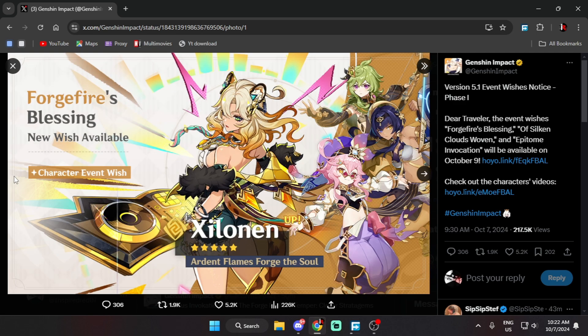Shilonen is a new five-star character in 5.1 and maybe you should go for her. You can watch build guides or big YouTubers like Zyog or I Went to Lose — they can explain about this character. But by the reviews, I think she is a good buffer for your team, kind of like Kazuha, so you can consider pulling for her.